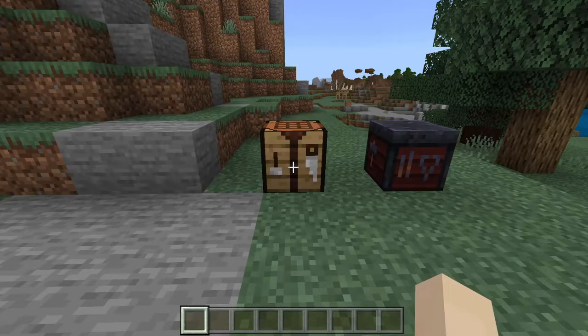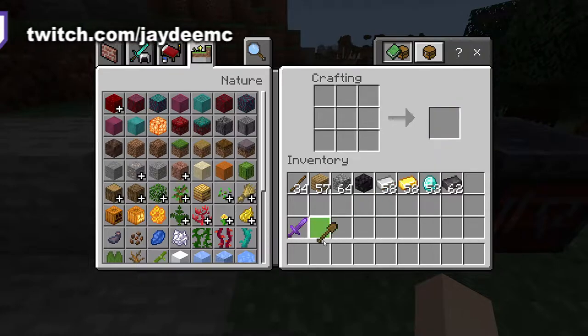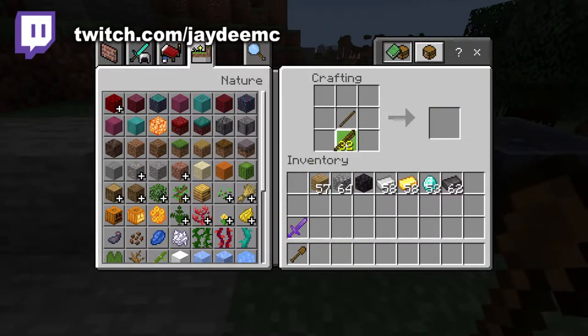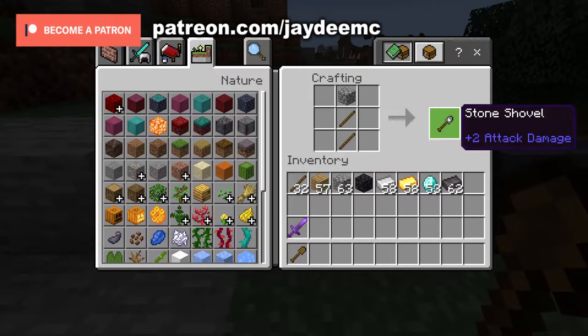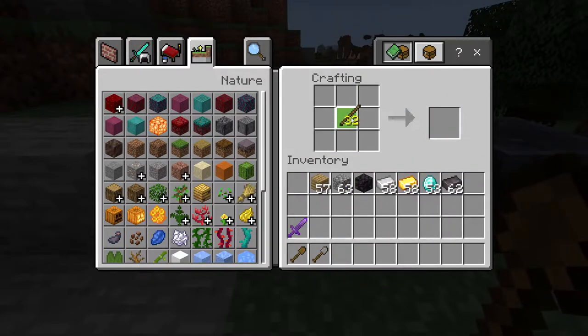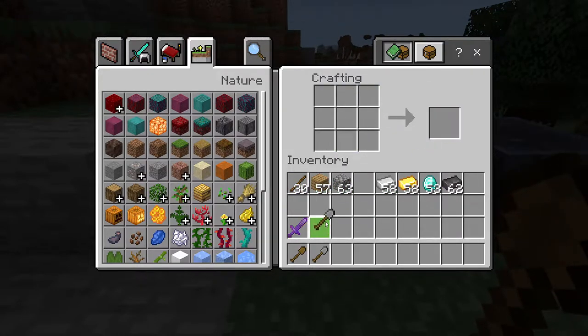First, let's craft the shovel. It's very simple - you just need a couple of sticks and then a wood plank if you want a wooden shovel. You can do the same for a stone shovel but use cobblestone, or if you have it you can also use blackstone - that works as well.